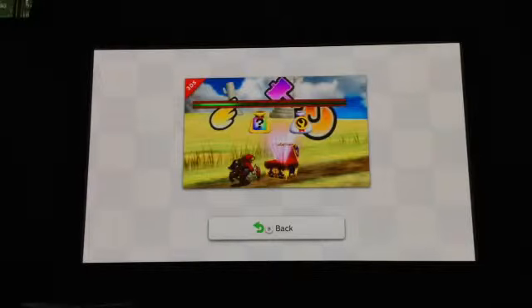Sakurai also showed us treasure chests from Smash Run. He says they're very important because they give you flying stuff and bags full of coins — you can see those two bags there. But there's also a gold bag with a wrench — I have no idea what that is. Maybe it's a new setting? We'll find out when the game's out or when the next Nintendo Direct comes.